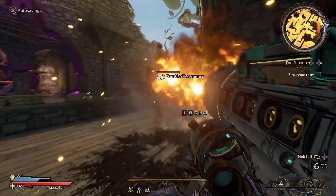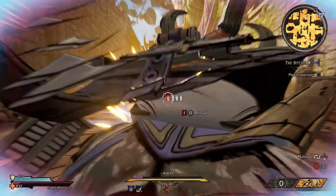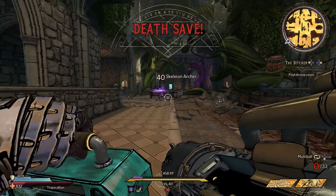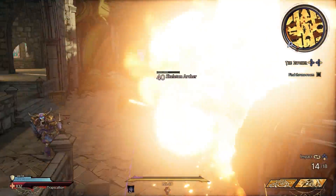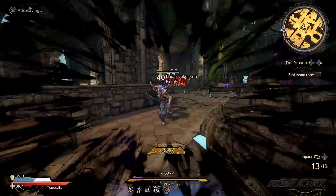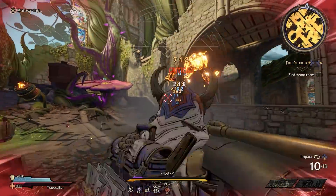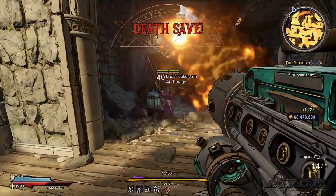I found that the best way to use these is to go into the alternate firing mode, shoot out the multiple cannonballs, and aim low toward their feet. That way, even if you miss, it's going to bounce off the floor, come up, and hit them — and that seems to work pretty well. This weapon is always going to be non-elemental; it's a Torgue weapon and most Torgue weapons have no element attached, they just explode.